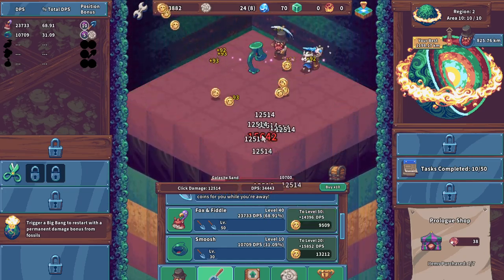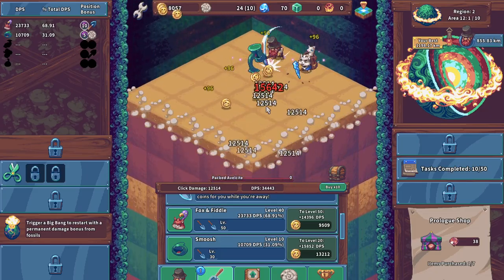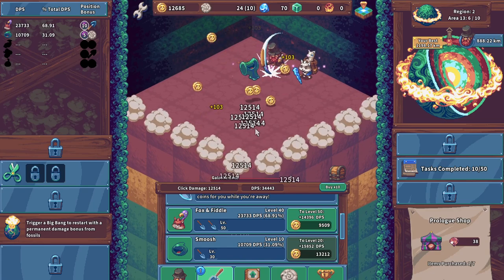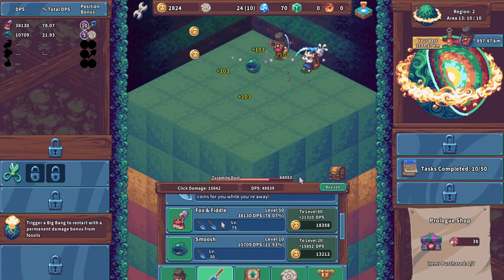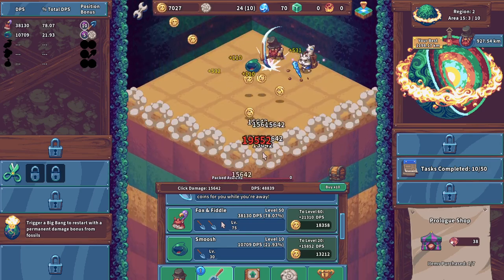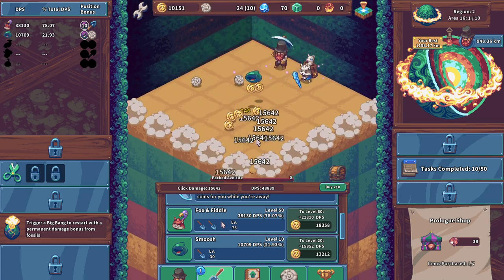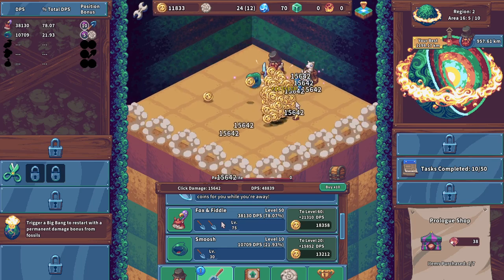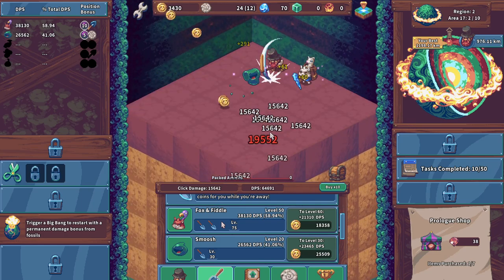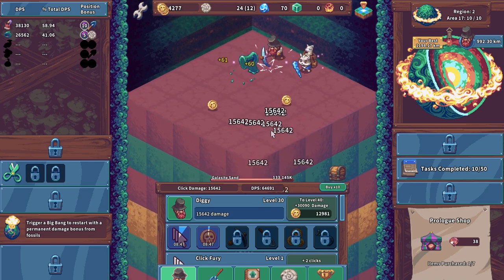We're almost back to where we were — slowly but surely we will make it. We've done 10 out of 50 tasks so far. We had 27 fossils when we originally swapped over, so grinding up to get 27 again would be the best bet — then potentially big bang again. It depends on how slow we slow down mining. Right now we're doing pretty good — coins earned by 2%, and level 20 for Smoosh will help. 15,000 DPS — okay cool.